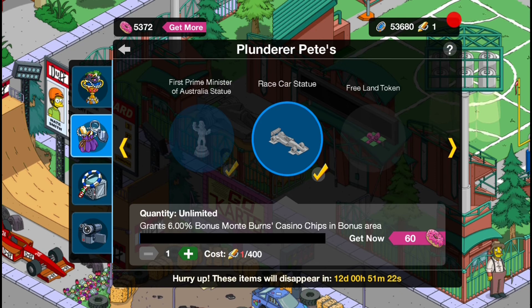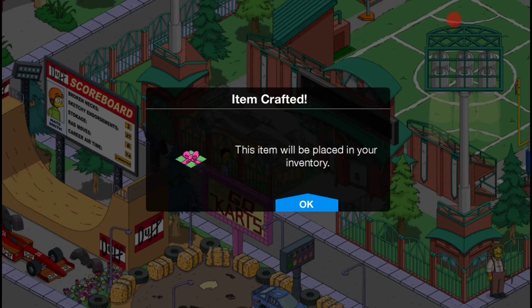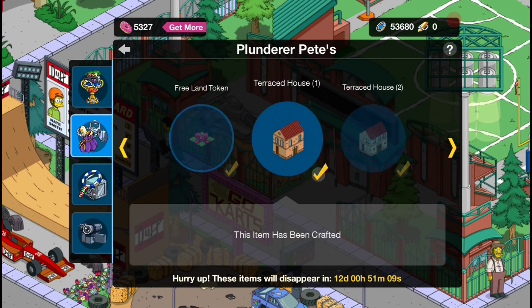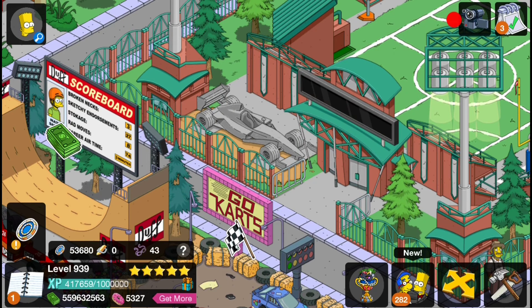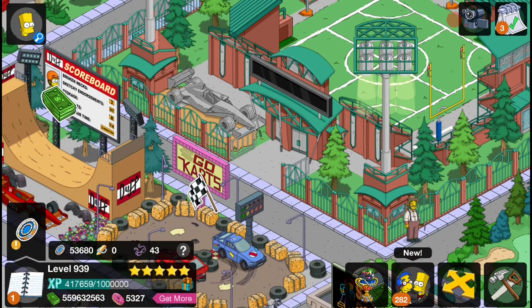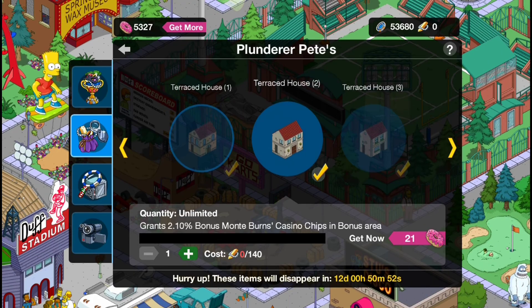The last thing is the free land token, which I'm just going to get. I've got way more free land tokens than I actually need, but I'll just have it anyway — why not? And that, guys, was the last and final thing inside the store at Plunderous Pete's. So that is all the crafting for Act 1, 2, and now 3. You guys can go check out the previous videos if you want to see what all the other crafting items can do.